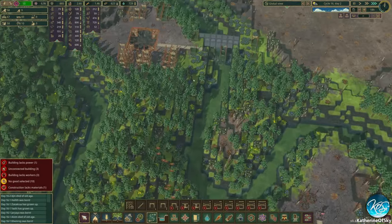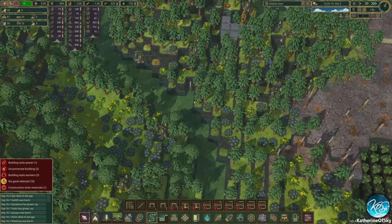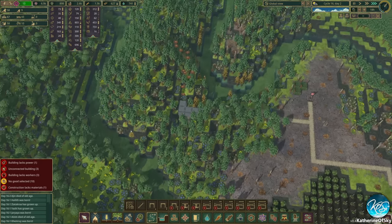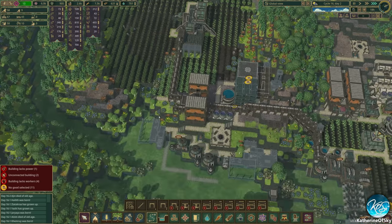No wonder this section was flooding so quickly — it's because we have this dam there. We might even be able to build a dam over here and further keep this water for this section there. That would be kind of nice.